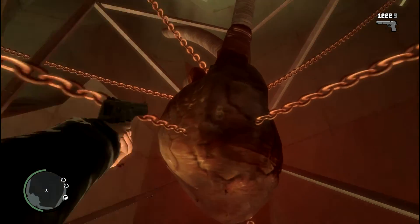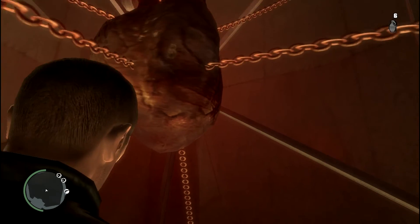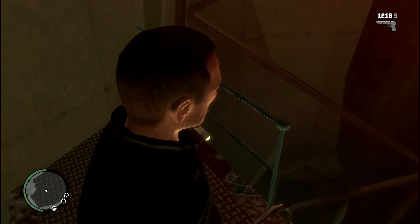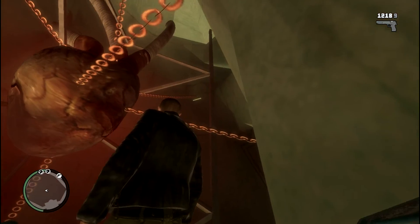If you shoot the heart, nothing happens — absolutely nothing. The heart is completely indestructible. Rockets, grenades, nothing will be able to inflict damage upon the heart. And basically this is the easter egg — the hidden heart of the Statue of Liberty.